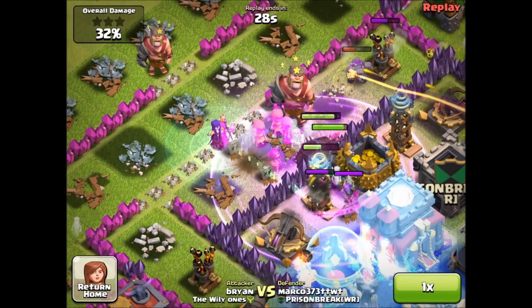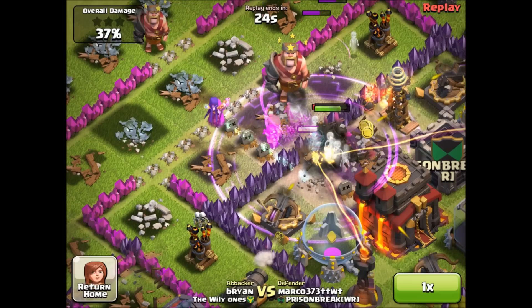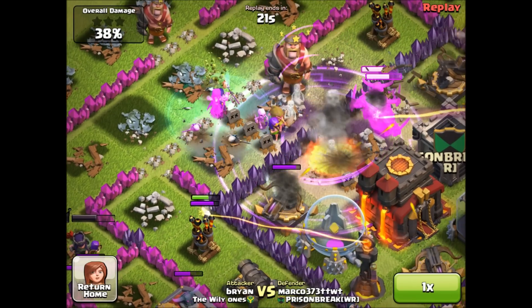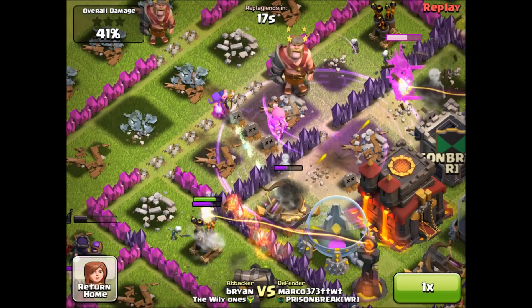The undead creatures aren't very strong at all — the hit points are awful and their damage isn't very good. As you can see, they're barely hitting that air defense. Maybe if they're upgraded and leveled they'll do a little bit more, but they're not very strong.